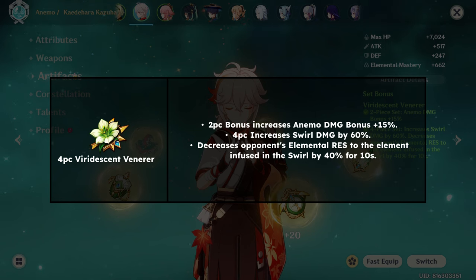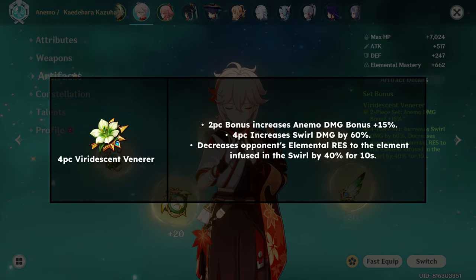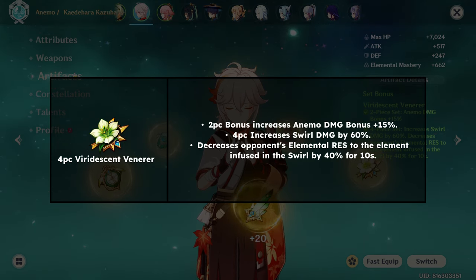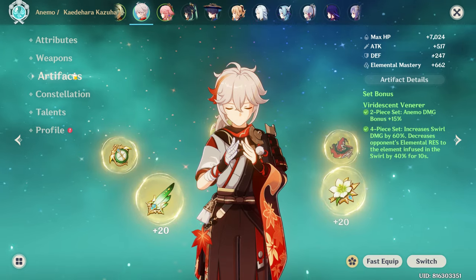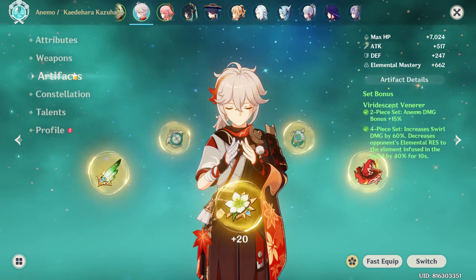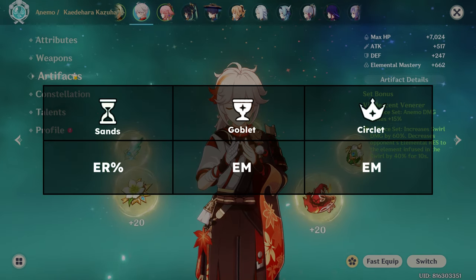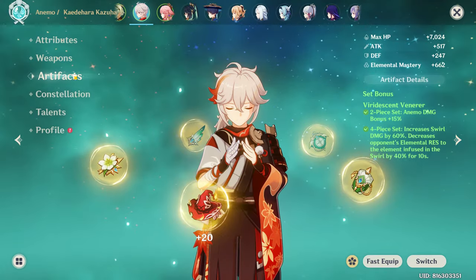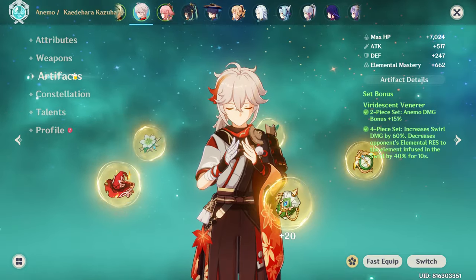Moving on to artifacts: 4-piece Viridescent Venerer (VV) is what you should aim for, whether it's a DPS build or an EM support build. 4-piece VV is the best option, providing resistance shred and increasing Swirl damage, benefiting Kazuha's entire kit — specifically 60% extra Swirl damage and 40% elemental resistance shred on the infused element. For main stats, prioritize enough ER first, then everything into EM. Generally if you're running an EM weapon go for an ER sands, EM goblet, and EM circlet, but with a weapon like the Favonius Sword which has ER, you can run EM, EM, and EM. There are some niche situations for 4-piece Thundering Fury, but I'd still recommend 4-piece VV over everything else.